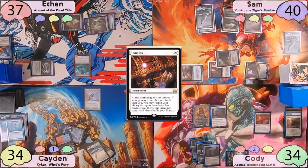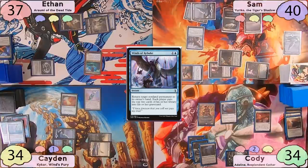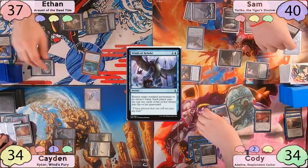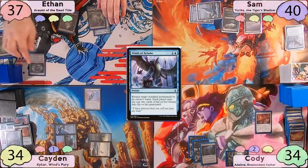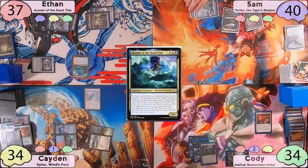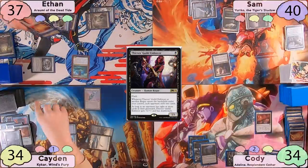Caden sees that he has no creatures on the board and all his opponents do, so he plays a Snow-Covered Plains and drops a Wrath of God. Sam responds and casts Winds of Rebuke, bouncing his Thieves Guild Enforcer back to his hand and milling everyone for 2. The Wrath resolves, and Yuriko and Araumi go back to the Command Zone. Caden then passes the turn to Ethan, who plays an Island and recasts Araumi for 5 mana.